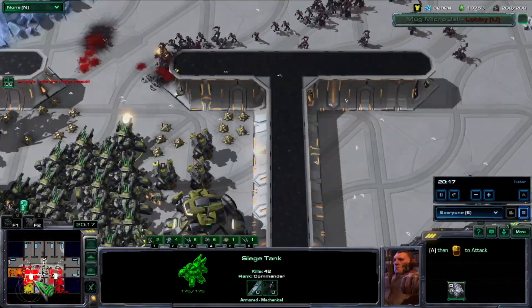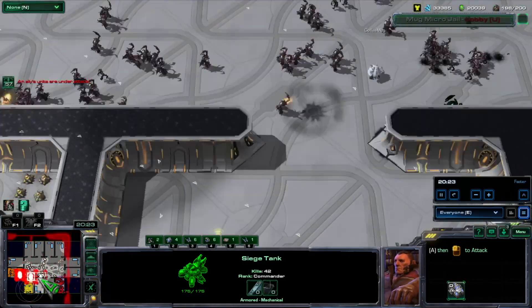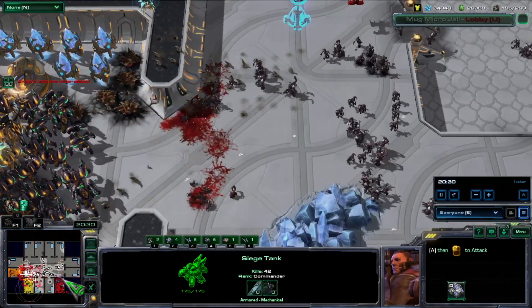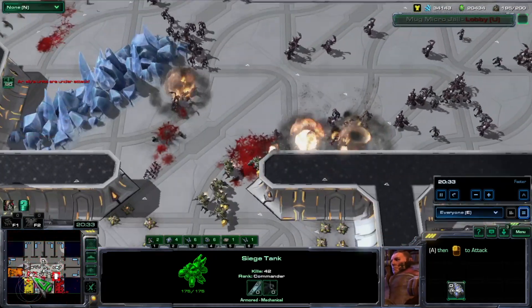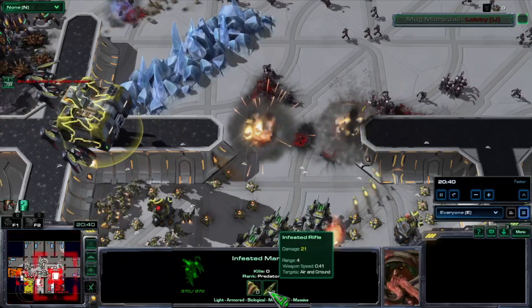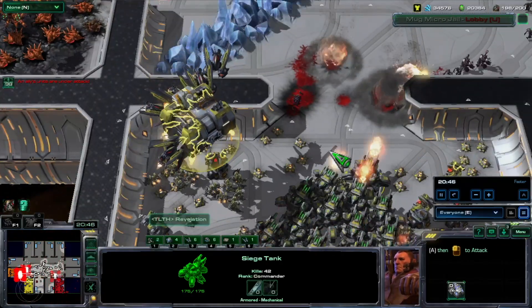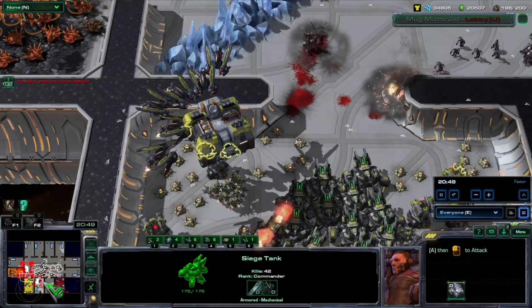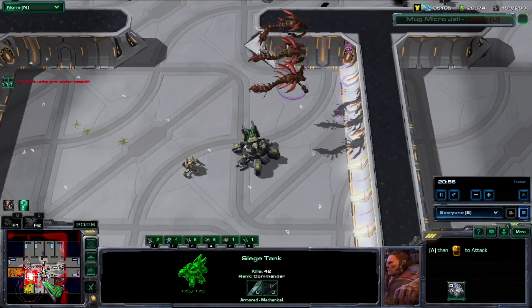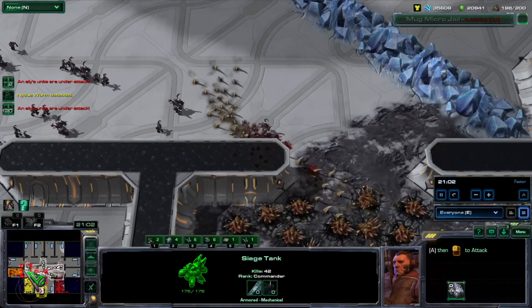Zombies, when they are attacking a player, have a very interesting mechanic: they take damage equal to the damage they are dealing to their health. As we watch these zombies attack Yellow, these zombies are doing about 21 damage. If they were to hit these tanks, they would deal 21 damage but also take 21 damage to their own bodies as they attack. This is another behavioral mechanic that helps against zombies swarming and overwhelming players.